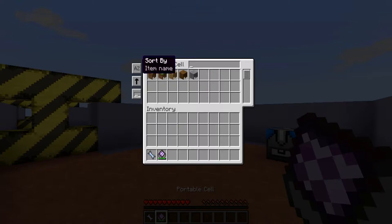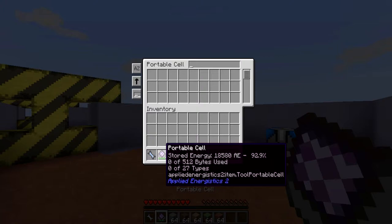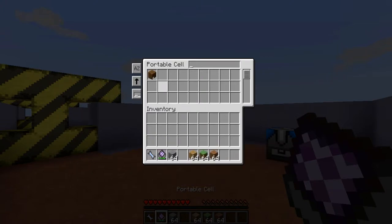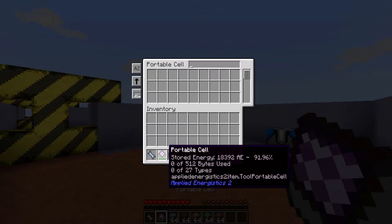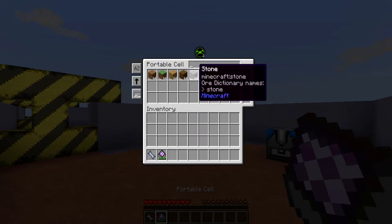You can configure it by either name, sort order, and NEI synchronized searching. Do keep in mind that it uses power just while being open, and it also uses a little bit of extra power every time you take items in or out.